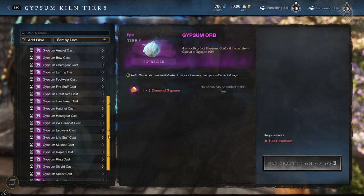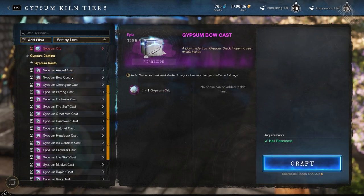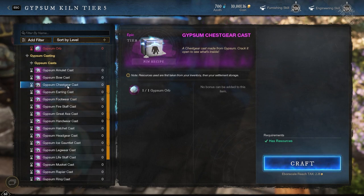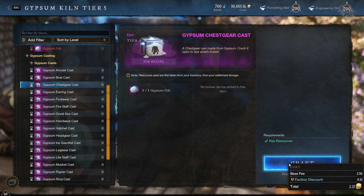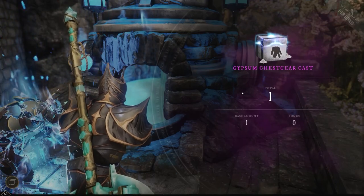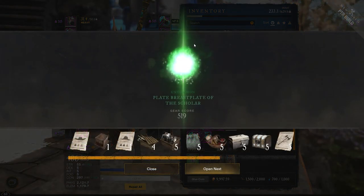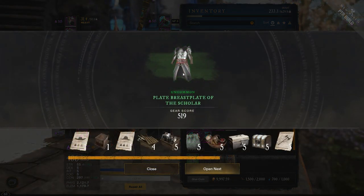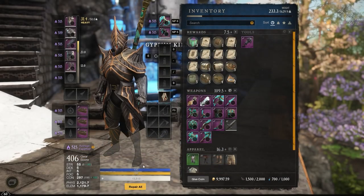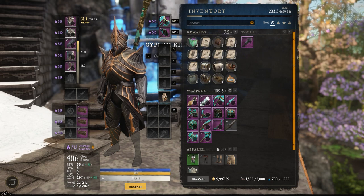With that orb you can create a gypsum cast. The cast is one cast for each slot — head has its own slot, the sword has its own, the hammer has its own, and so on. In the example here I'm picking a chest piece and creating that gypsum cast. On the PTR my expertise is 515, and when I open this cast we can see it goes to 519. The actual item isn't that great, but you can see it increases my expertise to 519, meaning future gear has a higher chance of dropping at that level.